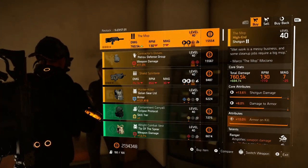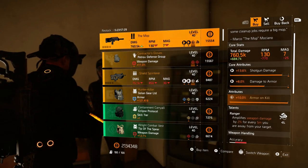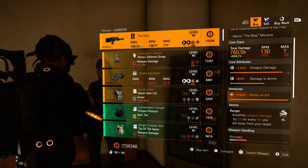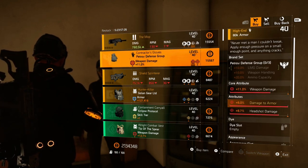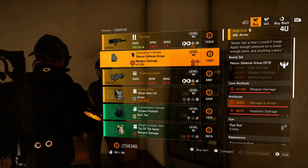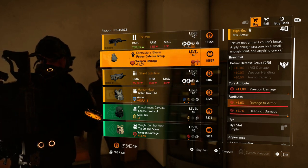The Mop Shoddy has that max armor on kill. You're going to have to replace ranger, but if you can make this usable, use it. Petrov Contractor's gloves with 11 weapon and 8.7 headshot damage — slightly better than the ones at the theater this week, so if you want them, buy them.